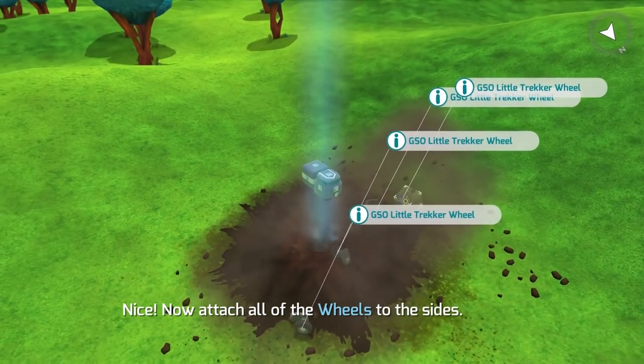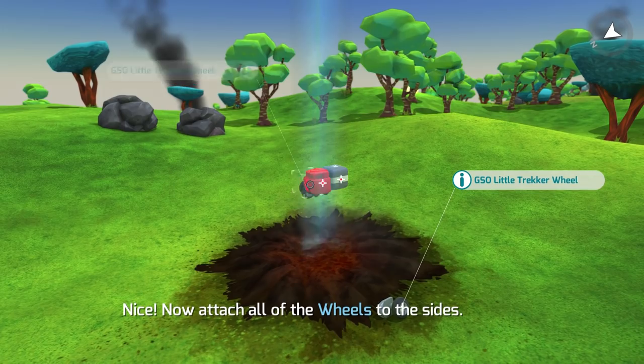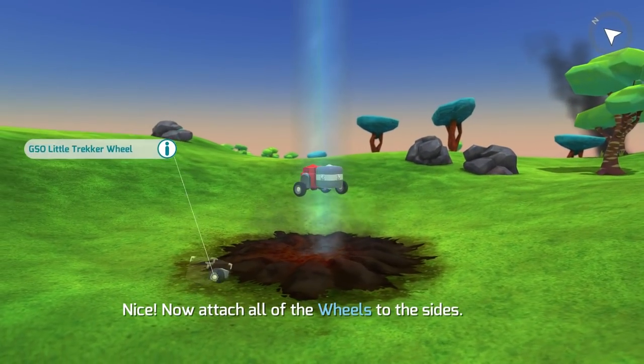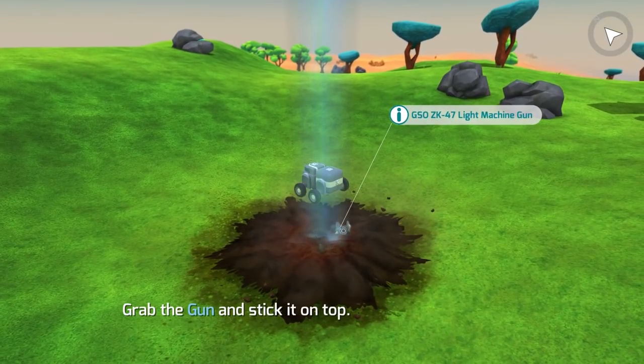Now attach all of the wheels. Let's get some wheels going — we've been given four. Can we put them on the front? We can't. Can we put one on the back and have a three-wheel car? No, we can't. All right. Grab a gun and stick it on top. I think the game wants us to make the very most basic of cars right now.